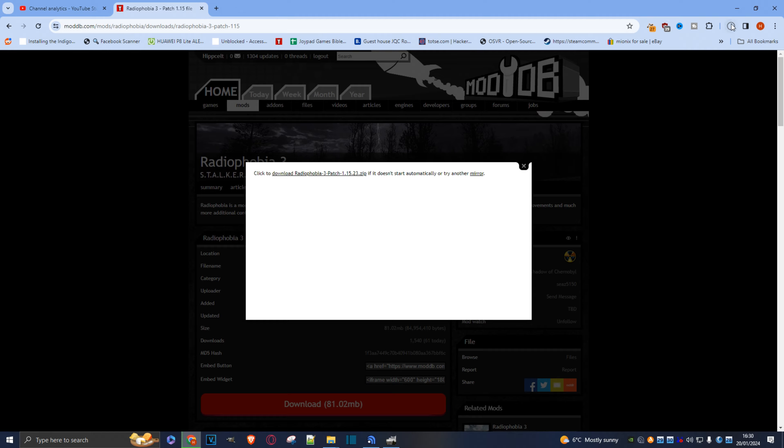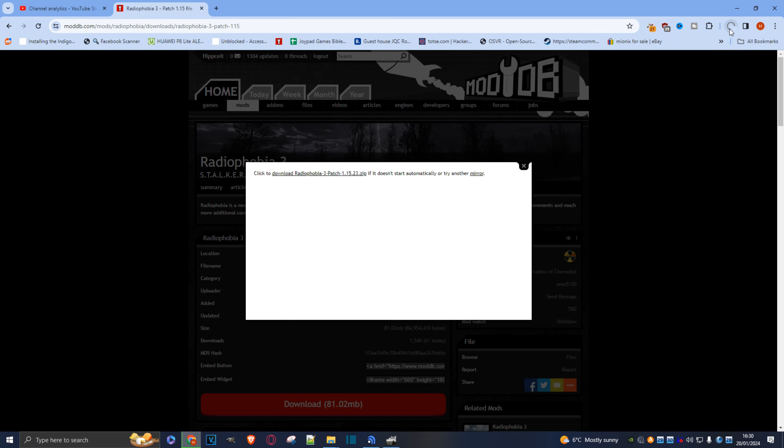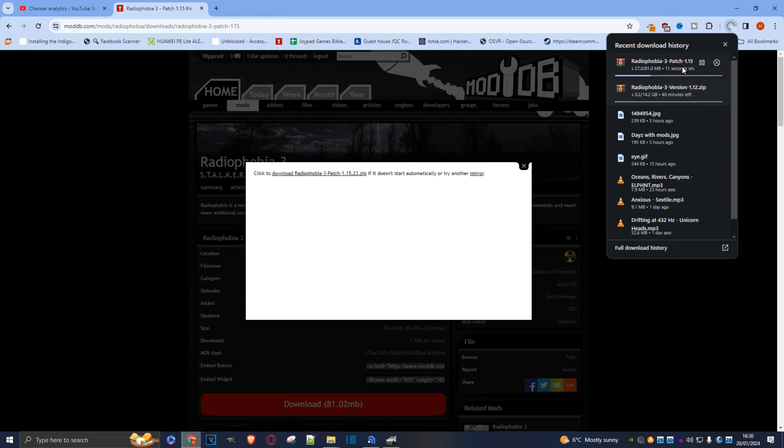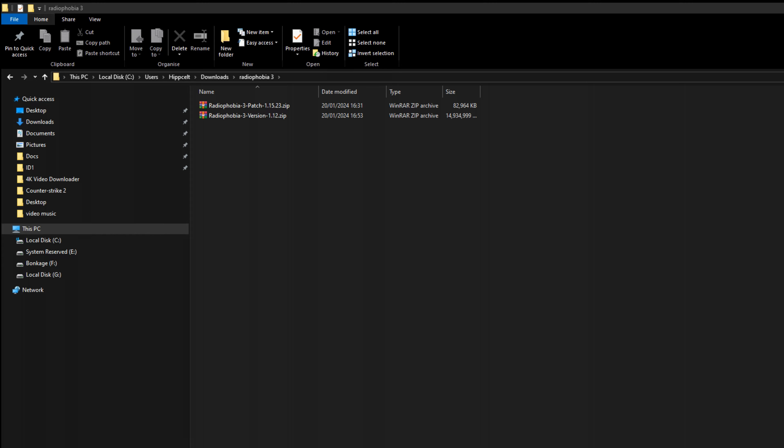Both downloads should start straight away. Now that both files are finished downloading, I've popped them into a folder and I'm going to extract them with my extraction software of choice, which in my case is WinRAR — but you can use whatever you want, whether it be WinZip, PeaZip, or 7-Zip, it doesn't really matter.